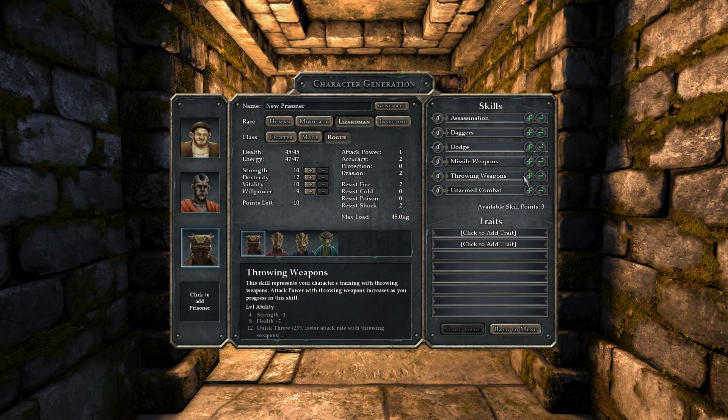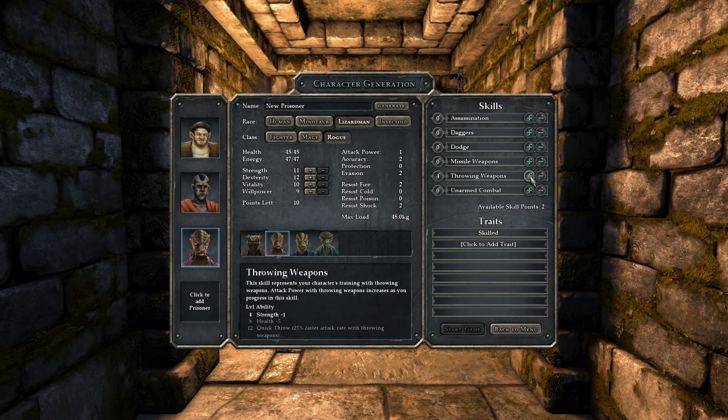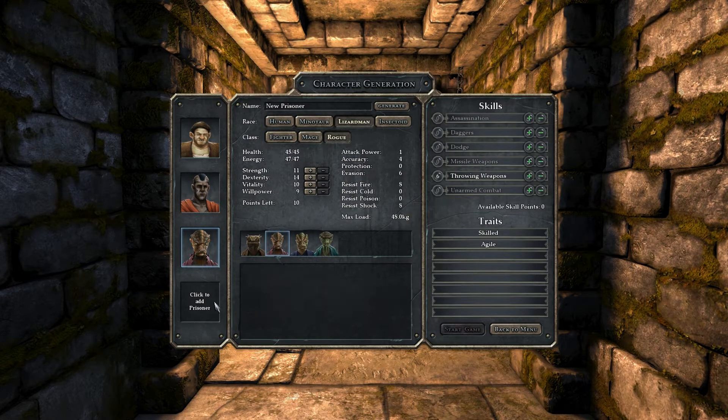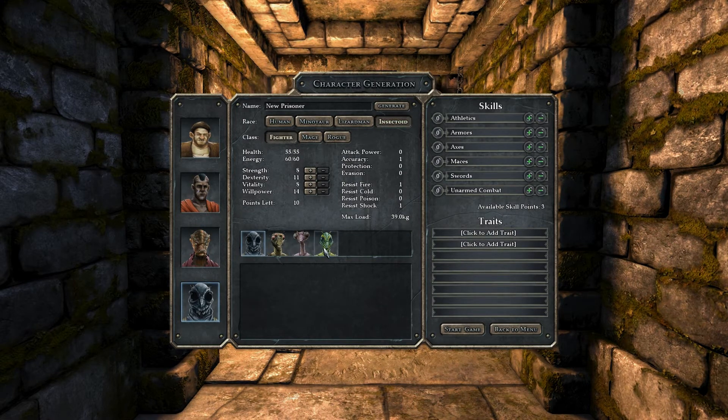Because lizard men are best for rogues, I'm going to put a lizard man at the back with throwing weapons. It doesn't really make much of a difference which picture you choose, to be honest. I always like to choose 'skilled' for one of the traits just because it gives more points. I'm putting them on throwing weapons, and they'll also have the 'agile' trait.